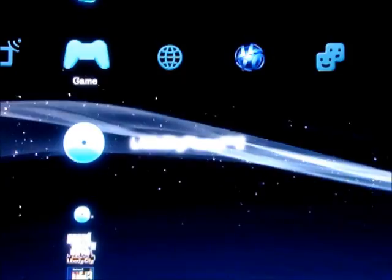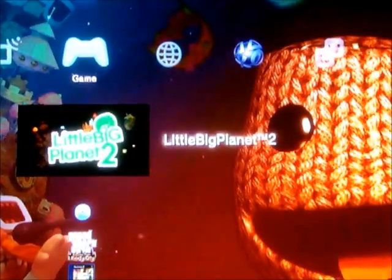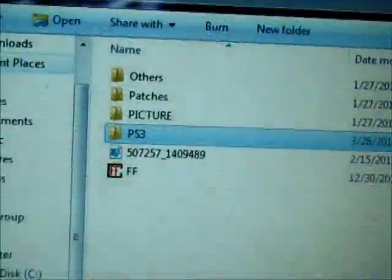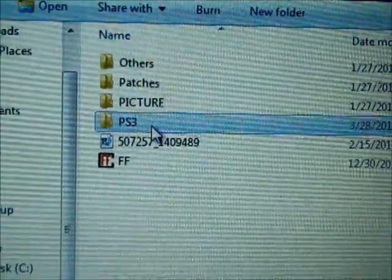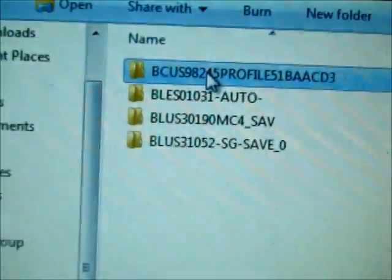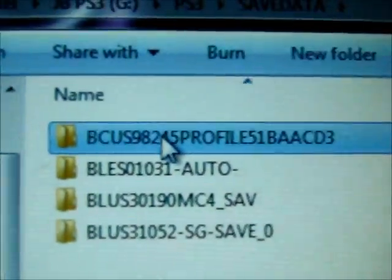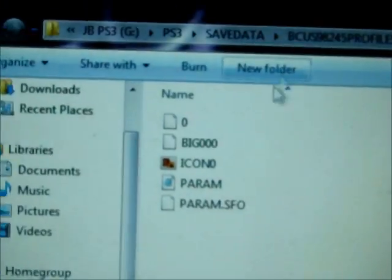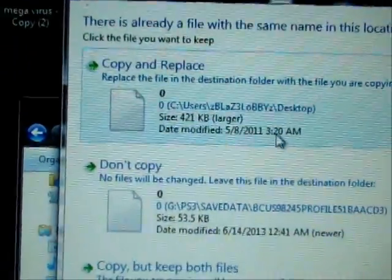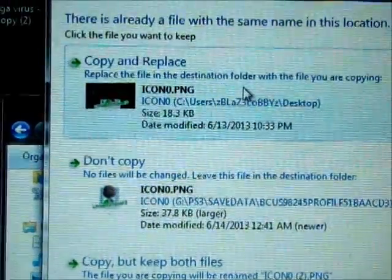Once you get done with this, you're going to go to your PC. So once you plug your USB drive in, it's going to have a folder called PS3. You're going to open that, go into Save Data, and this is going to be it right here — it's going to look something like this. Once you open it, you just drag these two files right here: zero and then Icona. You drag them on here and replace them.